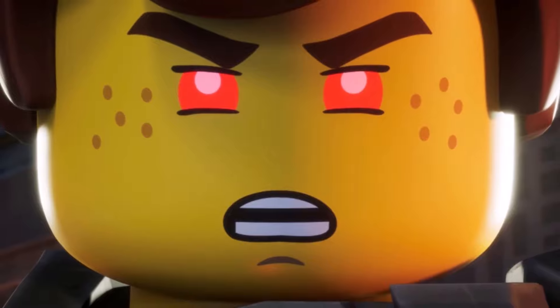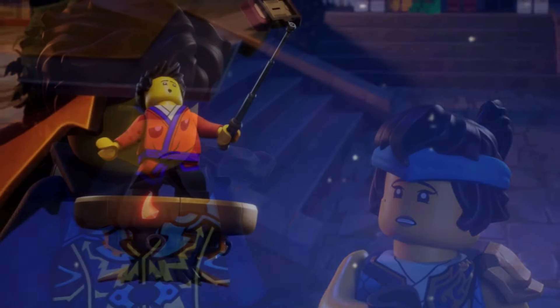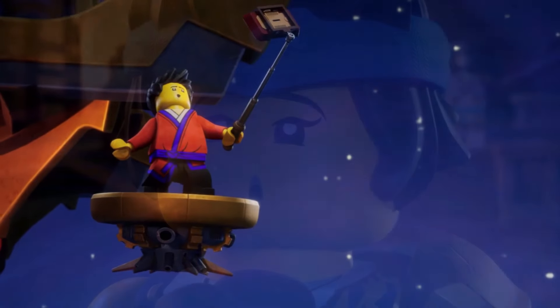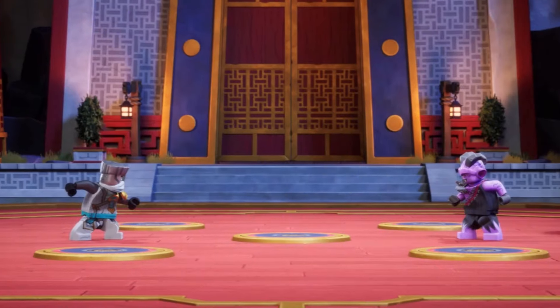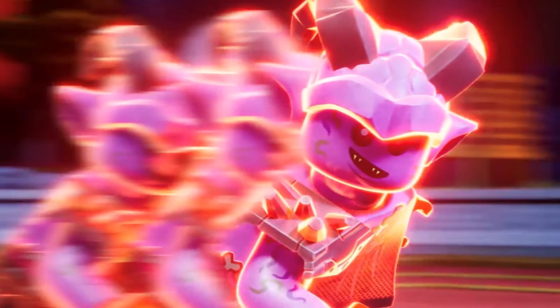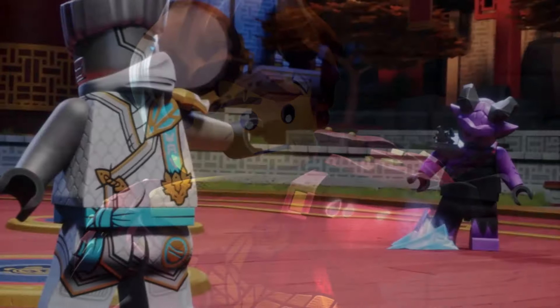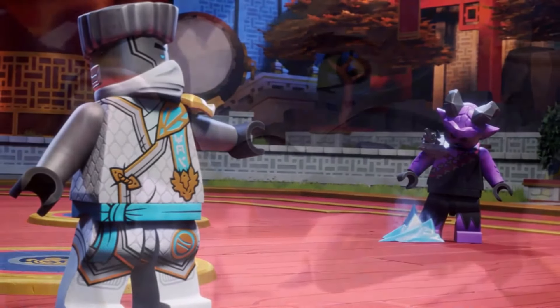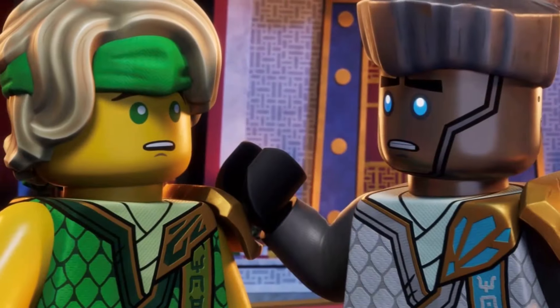But something else that was leaked in this set is the new evil Jay, which we have talked about prior in the form of set listings that appeared online. Now we have the actual full image — well, more or less. It's definitely not the best look at the new Jay. I imagine later images will be released of this set, and maybe when it gets revealed officially that will give us a better look. But as of right now, we can kind of see what's going on — it is technically our first look at the new evil Jay for Season 3.